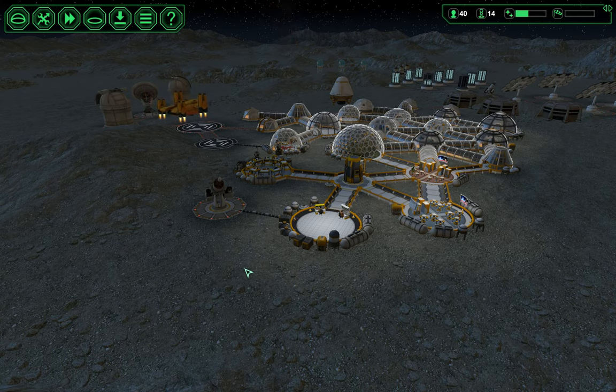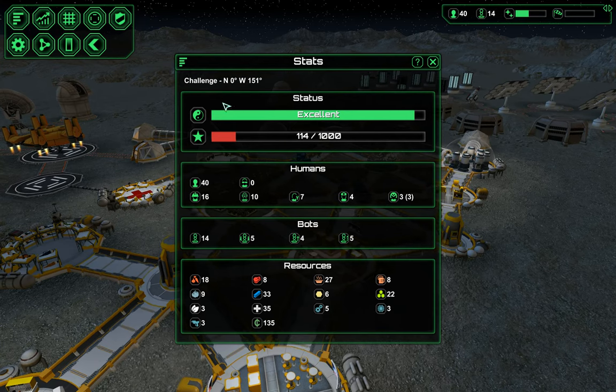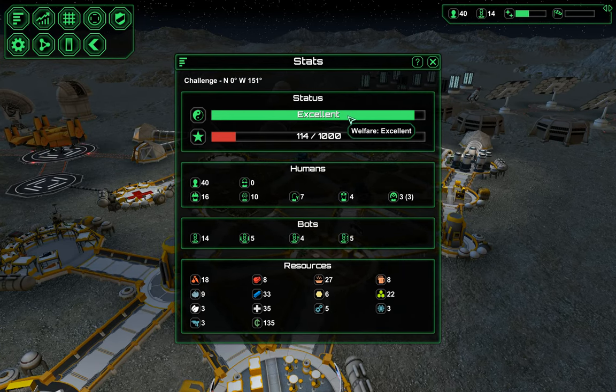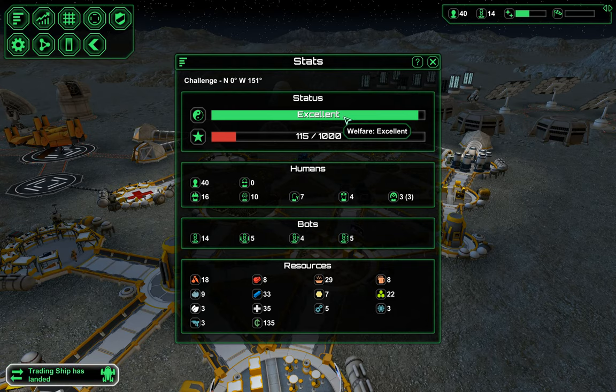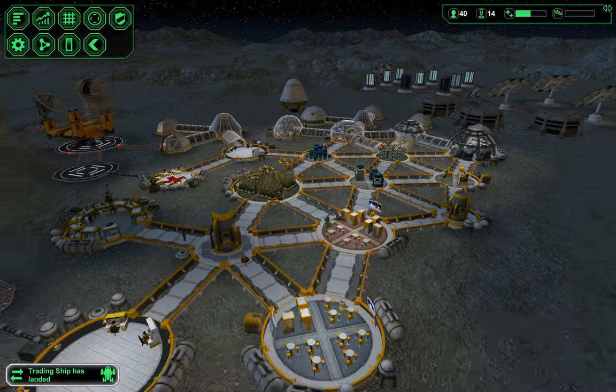The reason why we're turning off visitors is because the number of colonists you get is influenced by your welfare rating. With an excellent rating you can usually expect three or four colonists. When it's good it's two or three. When it's decent, one or two, depending on the size of the ship.